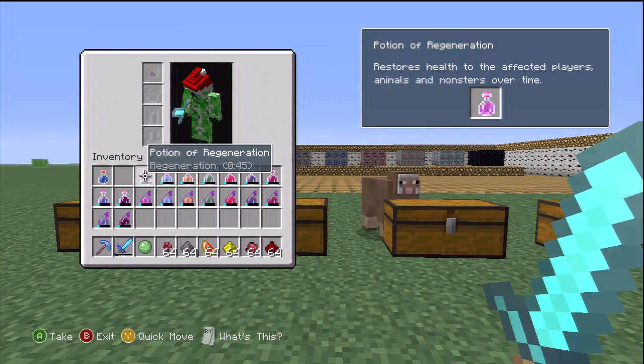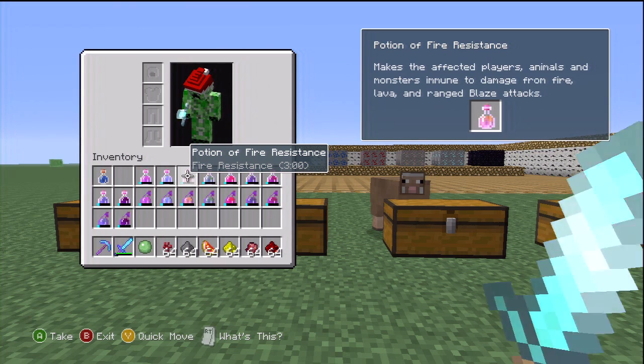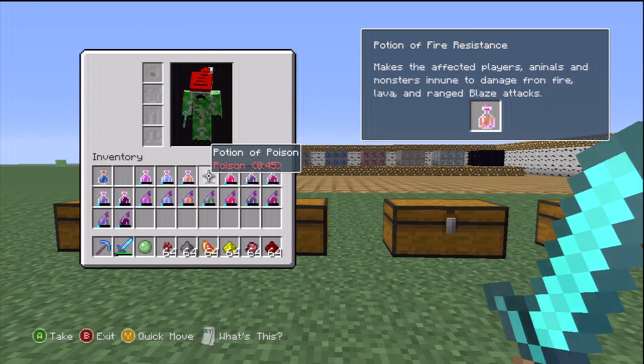Potion of Regeneration: restores health to the affected players, animals, and monsters over time. Potion of Swiftness: increases affected players', animals', and monsters' move speed and players' sprinting speed, jumping length, and field of view. Potion of Fire Resistance: makes the affected players, animals, and monsters immune to damage from fire, lava, and ranged blaze attacks.